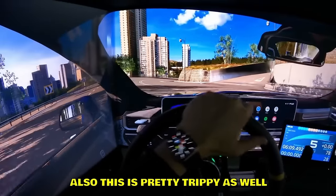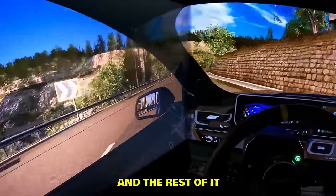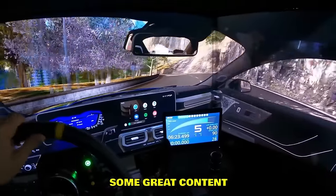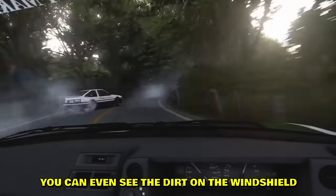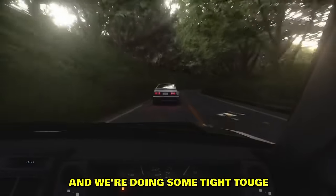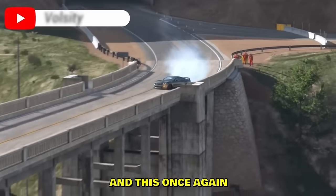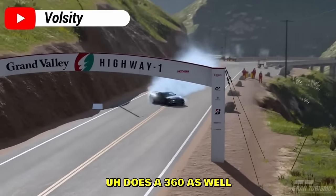Half of the car interior on screen is in-game and the rest — the wheel and the hands — are from real life. One of the best setups I've seen. I think this could be Sideways Drifting. The graphics are dialed in — you can even see the dirt on the windshield when the sun is shining on the glass. Doing some tight touge with the famous Takumi in front — a beautiful game with filters and mods. Gran Turismo — best graphics by default, does a 360 with a Mustang. The best racing game on PlayStation.